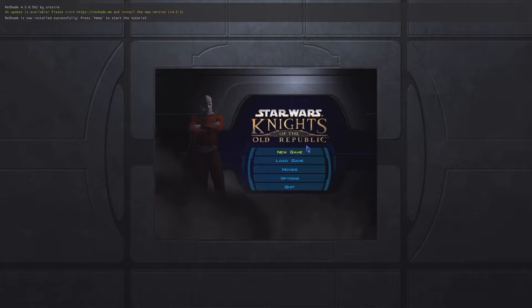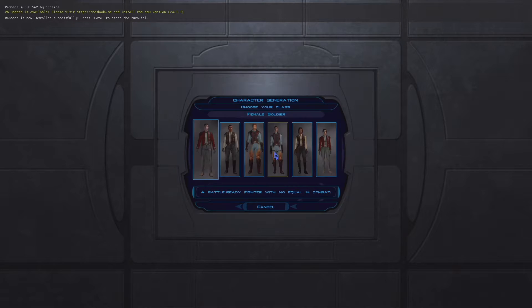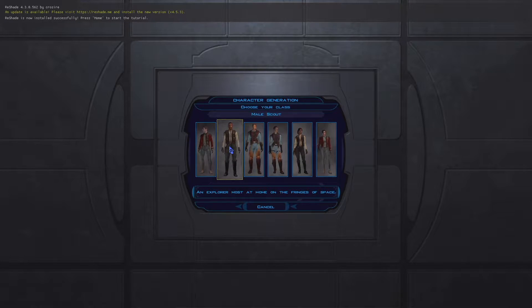So we're gonna get in and start a new game. I also got new movies — someone upscaled all the movies to 1080p, so I got all those. Let's make a character. I forget what class to start as. Stealth and Guile... I think the Scout is the one with the skills.